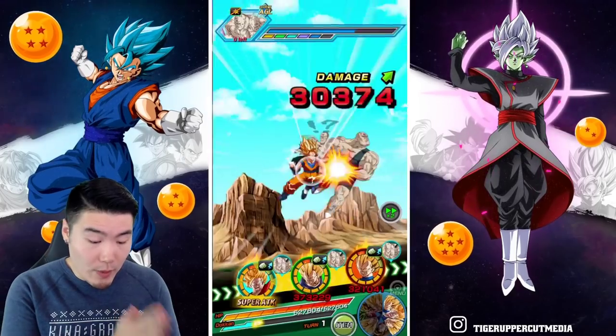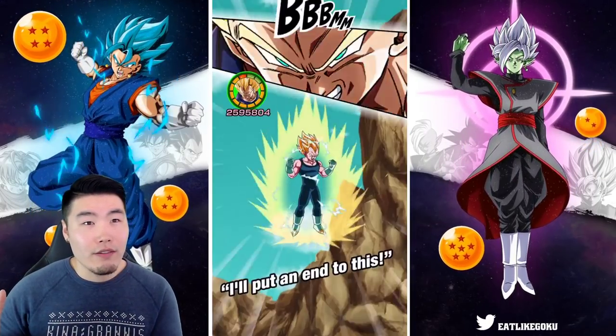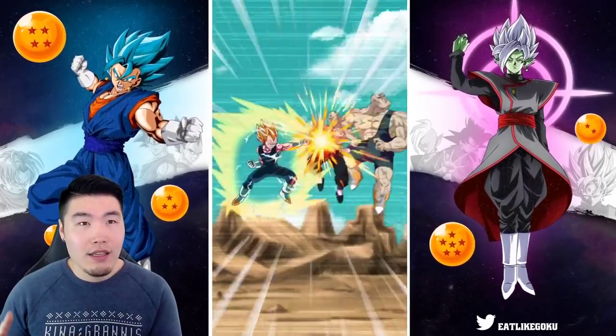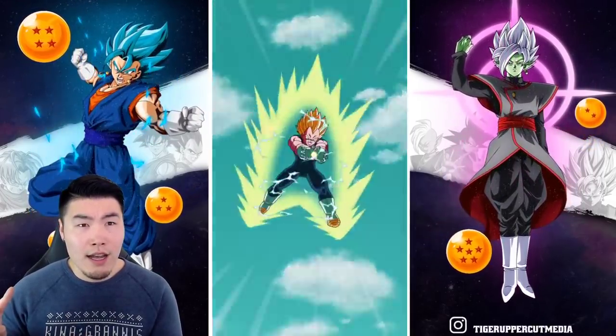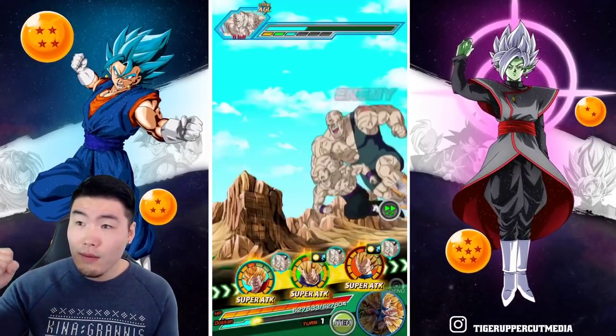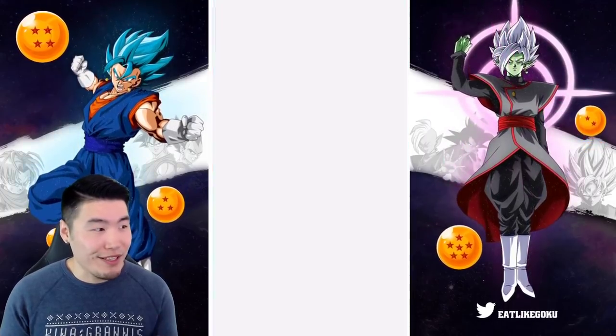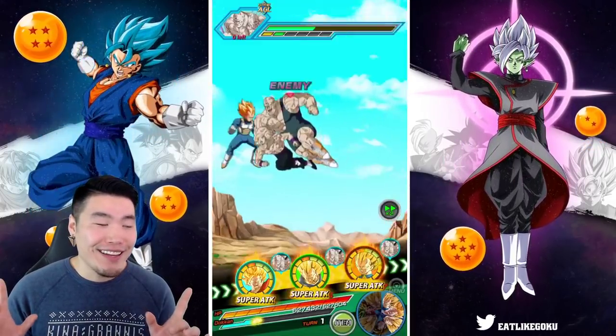So Yamu and Spopovich first, then I think Pui Pui, then Yakon, Dabura, Majin Vegeta, Babidi, and then Fat Buu — I think those are the seven enemies.